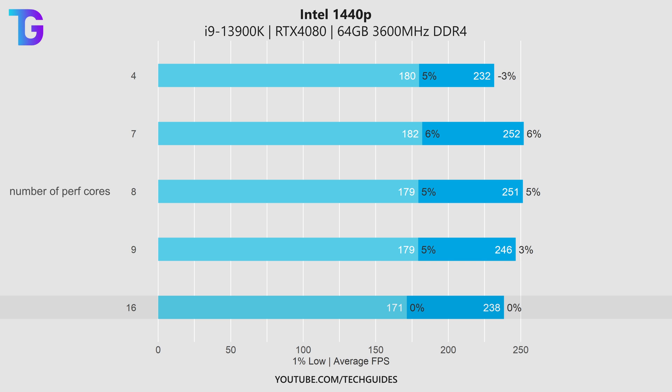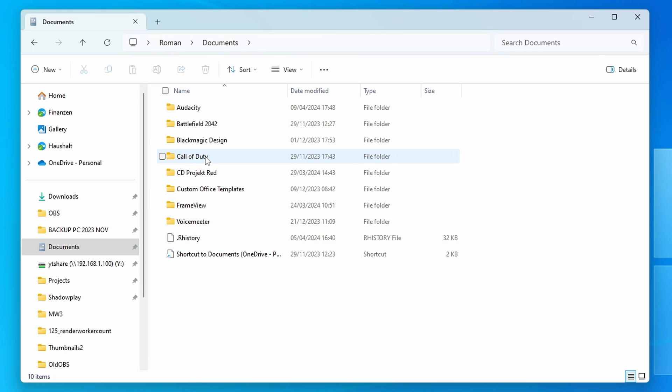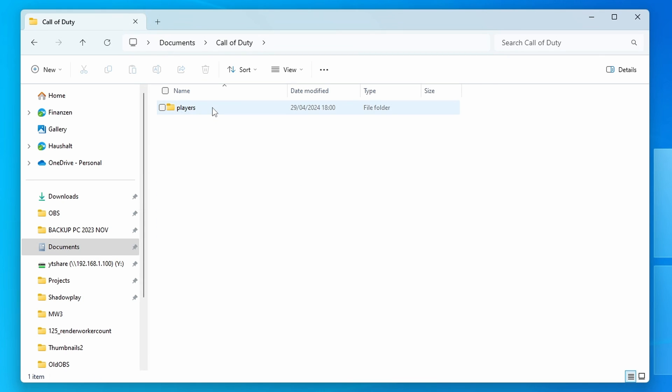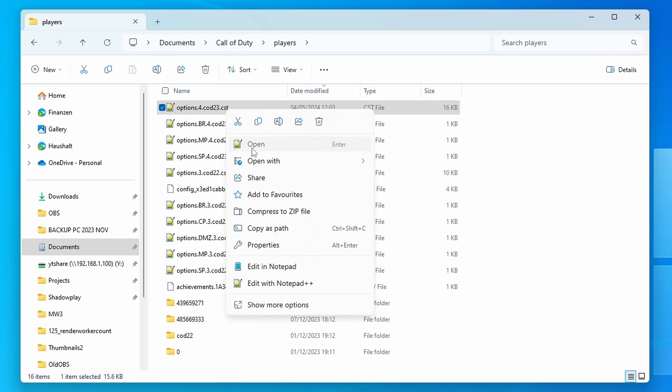This is complete nonsense on this system. Having a render worker count of 16 gives the worst 1% lows and the second worst average FPS. Even though people say you shouldn't bother about this value and just keep it at default, in my opinion that's wrong — you are actually losing out on significant performance, and this is noticeable when playing the game.